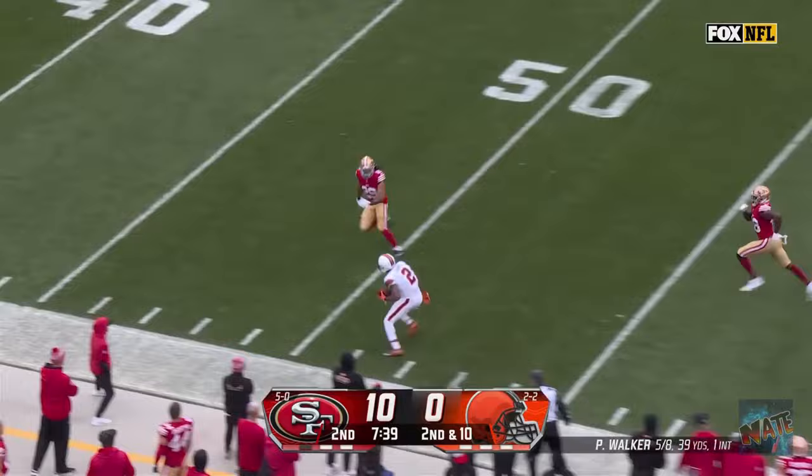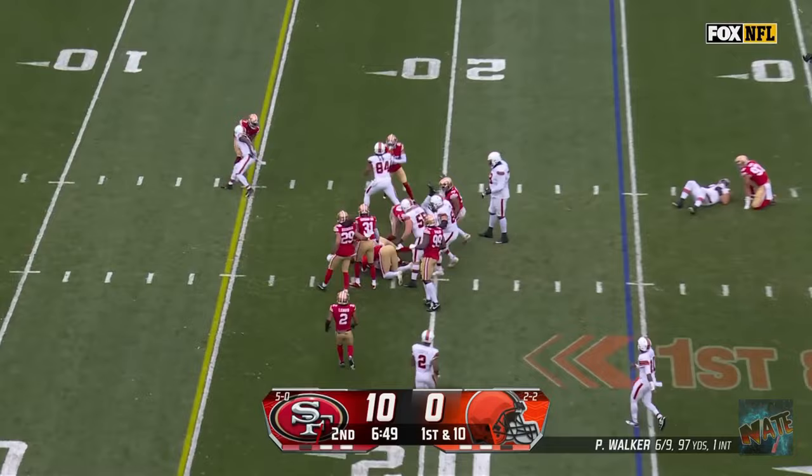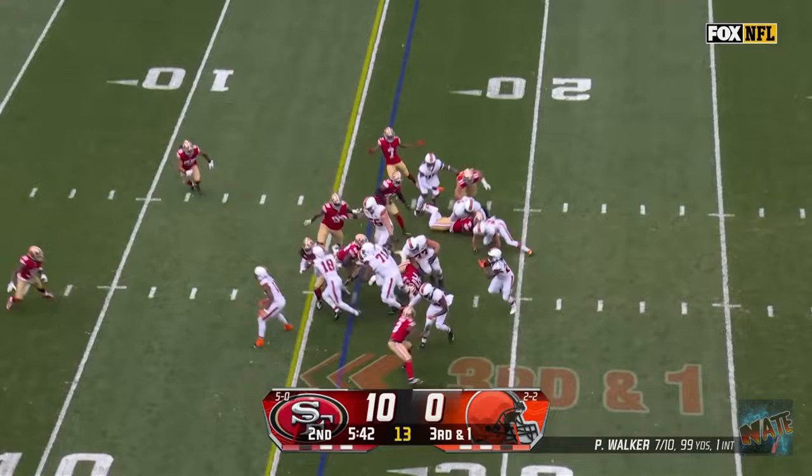He's taken down at the 25. First down — here's Hunt right up the middle. Kareem Hunt, good strong run inside the 20. Hunt's got seven yards on first down. They put him in as a tight end. He's got blocks. Kareem Hunt, all the way. Touchdown, Cleveland.